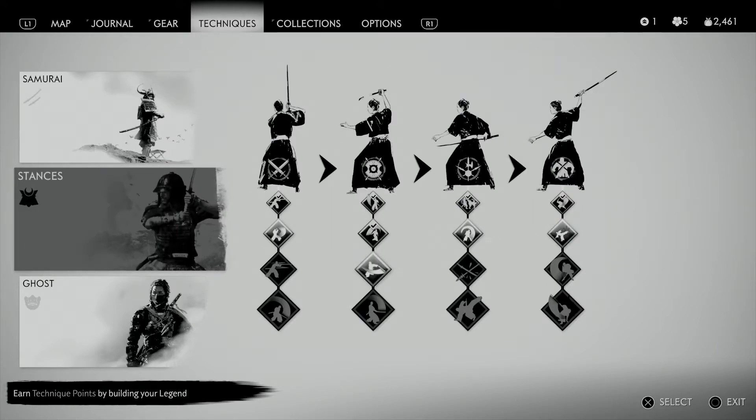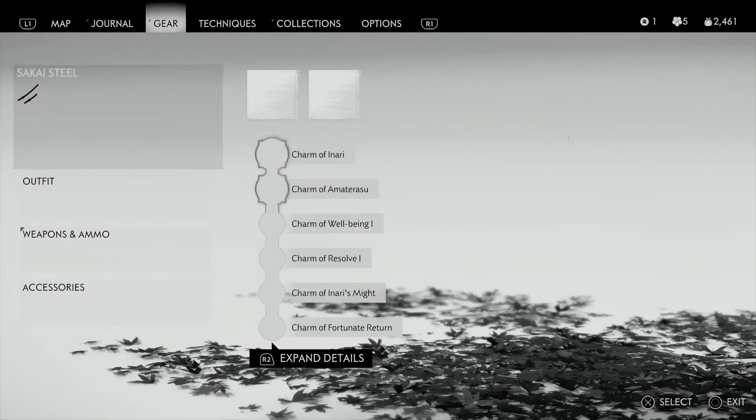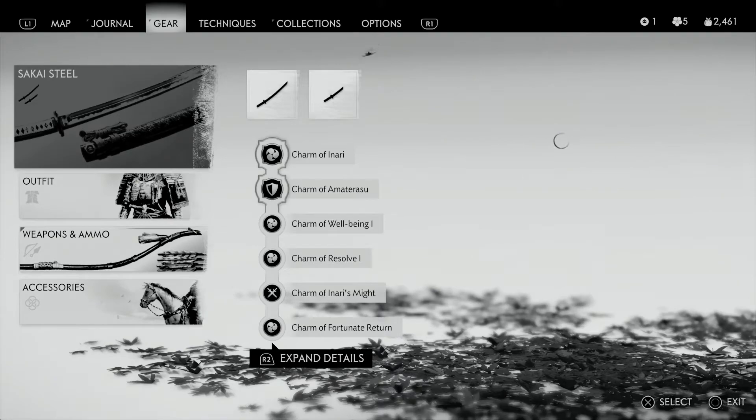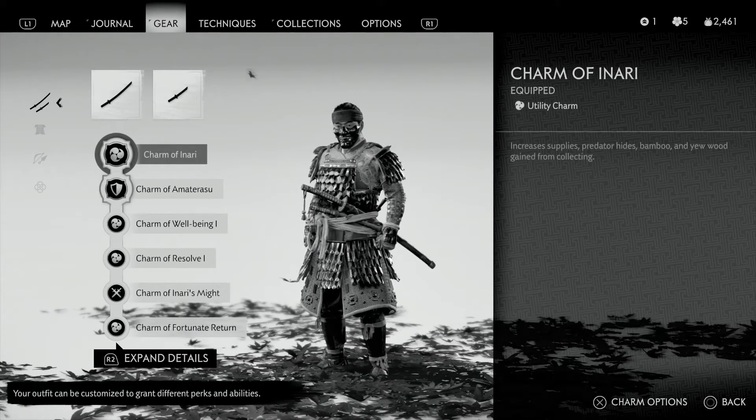It's a samurai build, but you can still play Ghost style with it — no problem. This build is gonna dominate. It's an early game build — I'll probably have another build towards end game when I get better gear. Let's look at the charms.